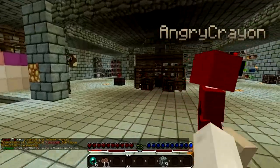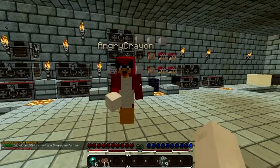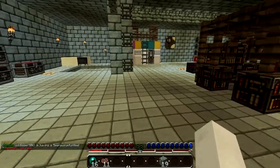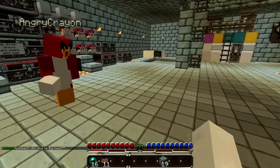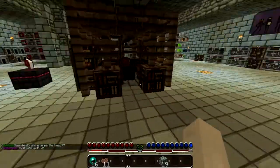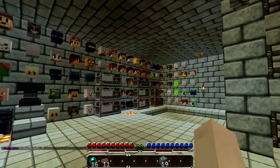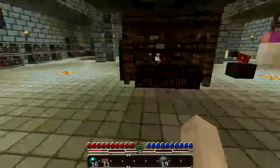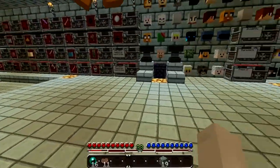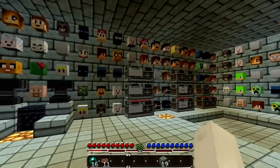I really need to donate - I like the instant teleporting. The best part about donating is that you normally get a five second teleportation delay, but if you donate to whatever rank it goes away and you teleport instantly. Also look at all their heads - that's another awesome thing about this server: if you kill a player there's a 50% chance they'll drop their head.